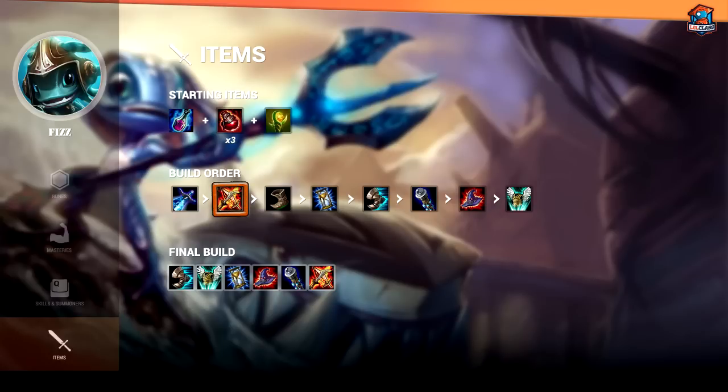On Fizz, I primarily always rush Lich Bane into Zhonya's Hourglass into Void Staff. Lich Bane is just an awesome item on Fizz — while when you don't have that much AP it doesn't do so much, but as soon as you start to get additional items it gives you a ton of damage, and even when you complete it, it still makes a big difference. Zhonya's Hourglass just lets you get in the fight, stall out with your invulnerability from either your E or your Zhonya's, and get a direct line to their carries without completely sacrificing yourself. Void Staff is a solid third item because it allows your damage to hit for as much as possible on anyone in the game, and is a very valuable source of magic pen, which with Fizz's percent health damage becomes very relevant as well.